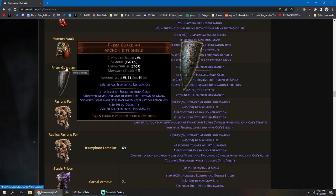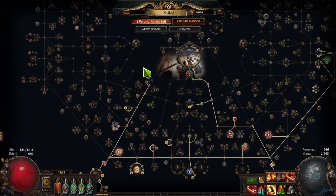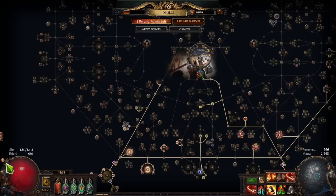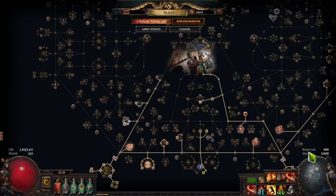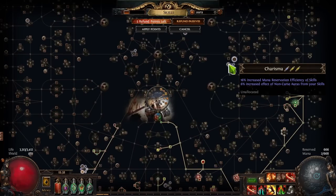With Prism Guardian you can run three 50% auras, but to do that you need generic reservation efficiency, not mana reservation efficiency. For example, in a Soul Rend build, people ask how you still fit three auras. You simply anoint Champion of the Cause — the wording is 'increased reservation efficiency of skills,' which applies to both life and mana. Compare that to Charisma, which only has 'increased mana reservation efficiency of skills.' So pay attention to the wording.